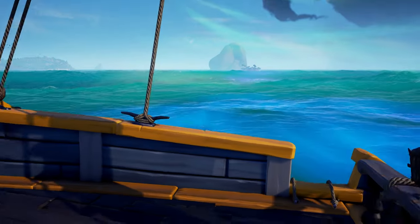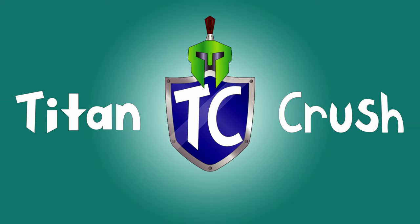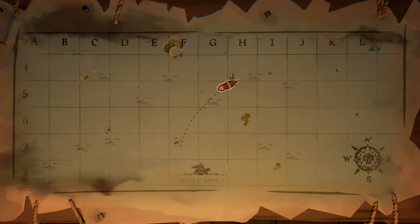All guides for the other shrines are coming soon. The Shrine of the Coral Tomb is in the northwest corner of the map. Sail on over, or if you're far away, consider server hopping to spawn closer.